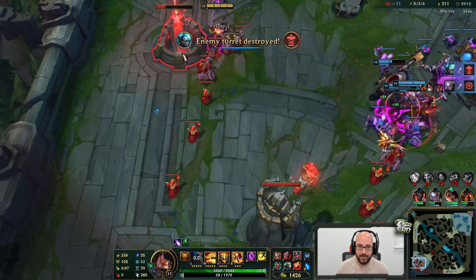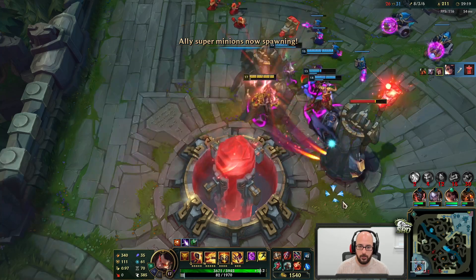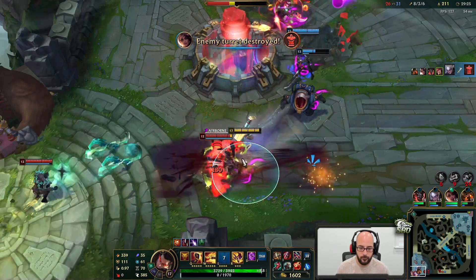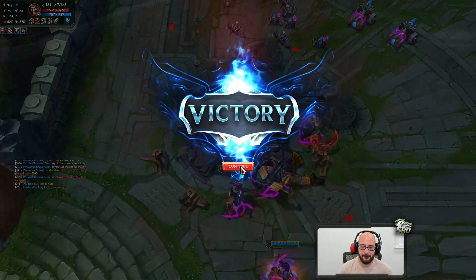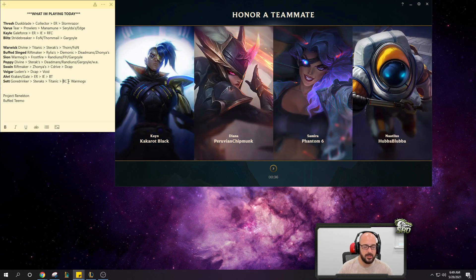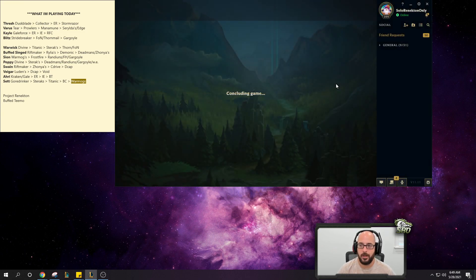Thought I would do way more damage. We can actually end here — 8 seconds, should be able to. Oh yeah, you're coming with us. I love it, very juicy. I mean we'd get to like 2,000 if we finished the Warmogs and BC — BC is like another 200 health from what we had, plus Warmogs would be another 800, so we get another 1,000 health to amplify our W. Got to like 1,500 damage W — not bad at all, I like it.